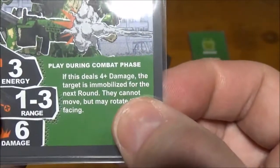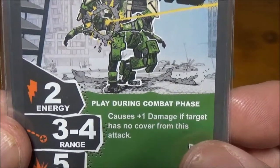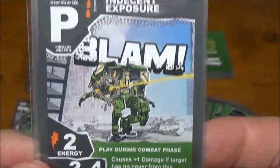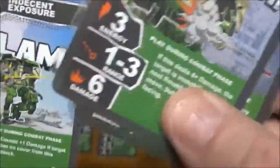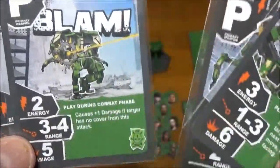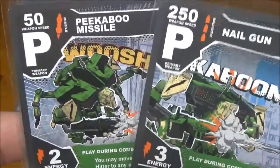Next, Indecent Exposure — another ballistic with a pretty high speed. Two energy for five damage is nice, and the range three to four is really its only limitation, with a blind spot at range one to two. If you're shooting at somebody who's not in cover, it bumps damage up to six — a really nice weapon overall. Of our primary choices, I lean towards the Nail Gun for its immobilizing ability, then maybe Peekaboo Missiles. The Indecent Exposure is solid at two energy for possibly six damage, but the Nail Gun and Peekaboo are my top picks.